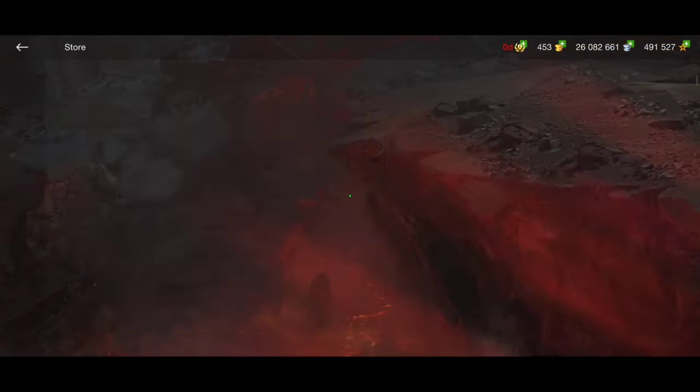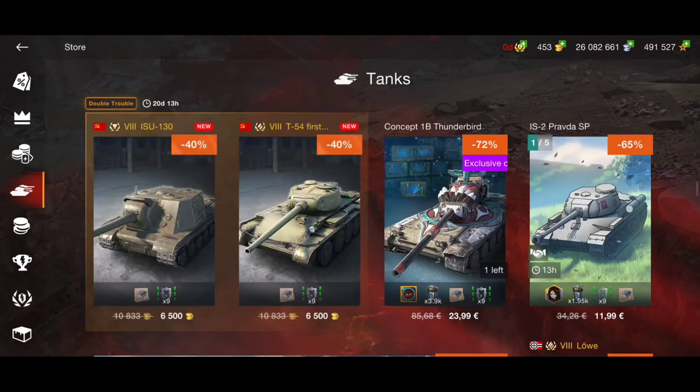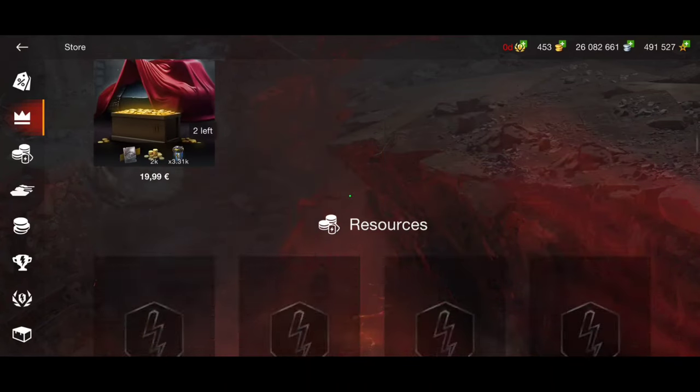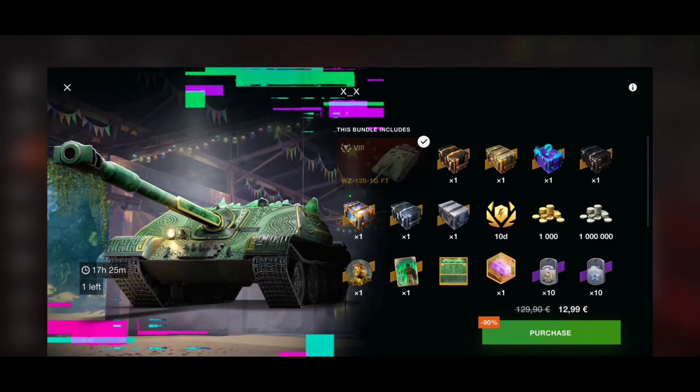What's up guys, welcome back to the channel. I just want to make sure that no one is going to miss this insane offer we have right now in the store. If you go to the store and check out the offers, you will see this one for only 12 to 13 euros — you will get the WZ-121 GFT, this OP C28 Chinese premium tank destroyer. I made already a full review about it, and I'm going to also showcase it in this video. It's a really insane, fast tank destroyer with an insane gun, insane speed, insane rotation, hull rotation, and also a very strong armor.